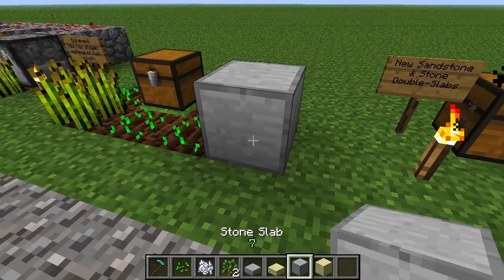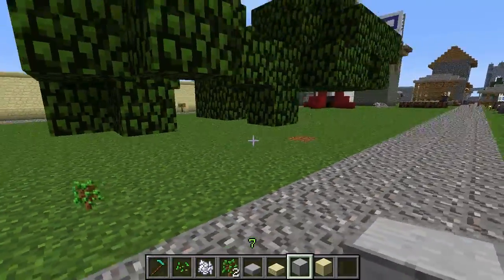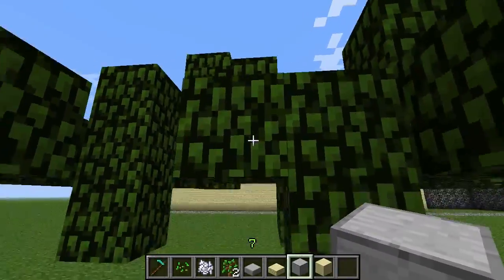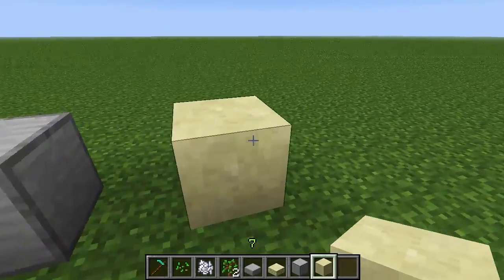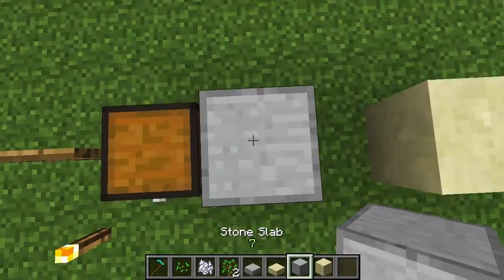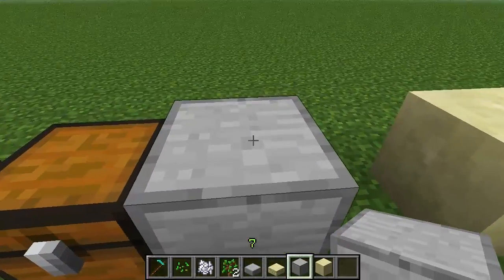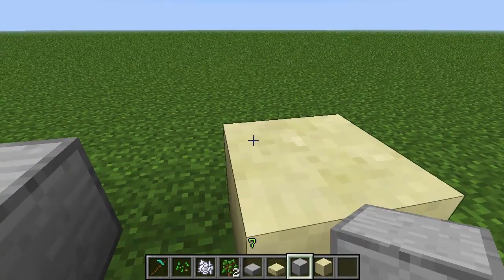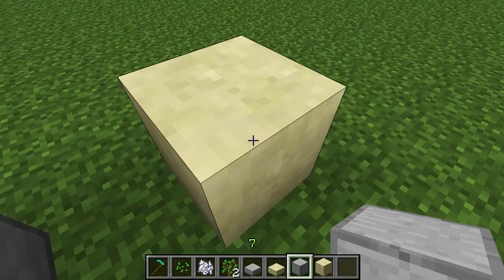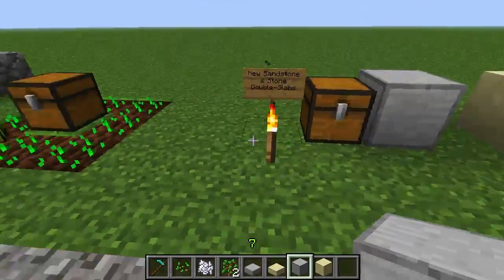I've heard you can find these certain blocks on random servers, though I'm not sure about that. The type of blocks they are basically mimic the top of the block on every side — you can see it's the same on that side, and that side too. It's completely repetitive on all faces.